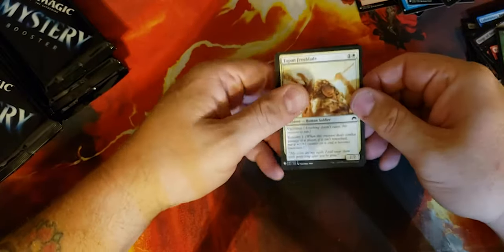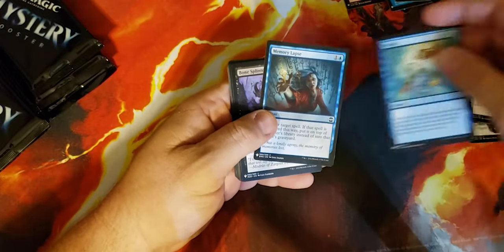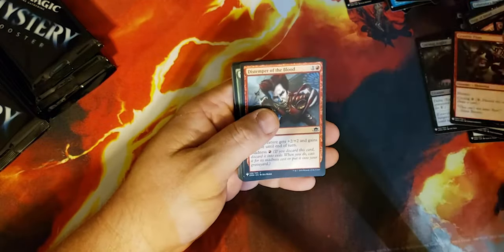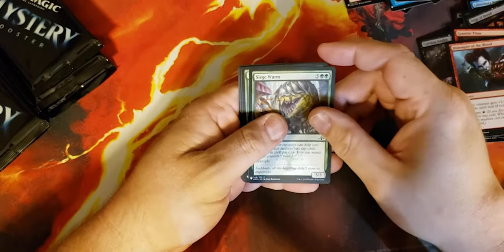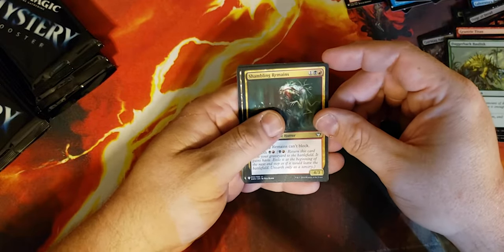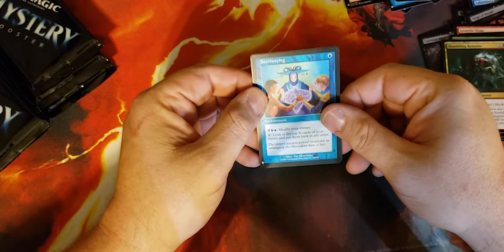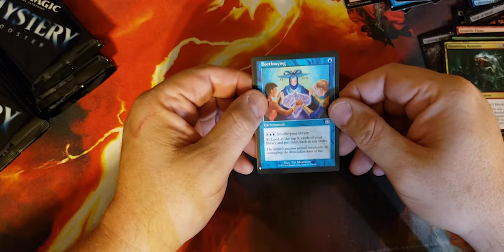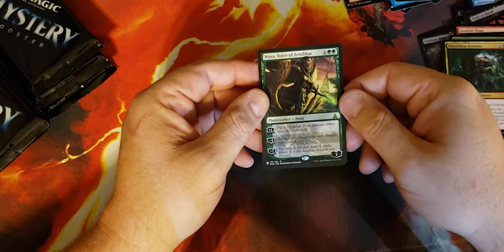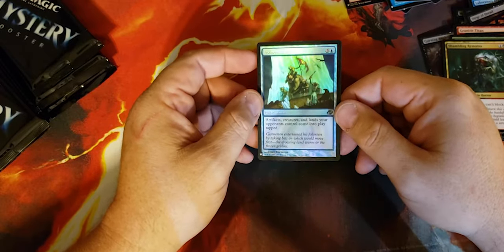Let's go! Topan Freeblade, Skycruiser, Predict, Memory Lapse, Bone Splitter, Grim Anglerfish, Granitic Titan, Distemper of the Blood, Siege Worm, Daggerback Basilisk, Shambling Remains, Croissant Verge, Wellsouth Sanger — not a bad one, there's some really good commander cards coming out so far. X — look at the top X cards of your library and put them back in any order. Oh nice, and this is Voice of Zendikar — a foil Frozen Aether. These are very pretty foils.